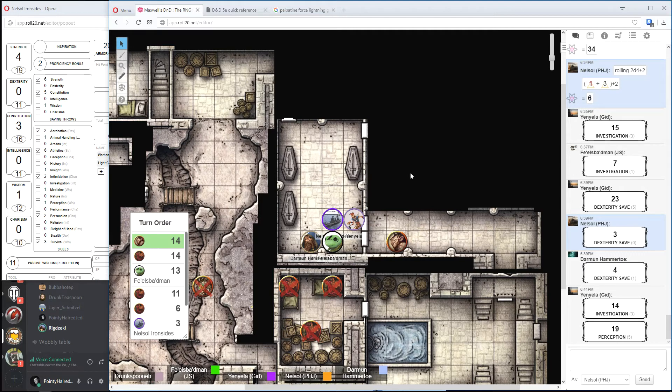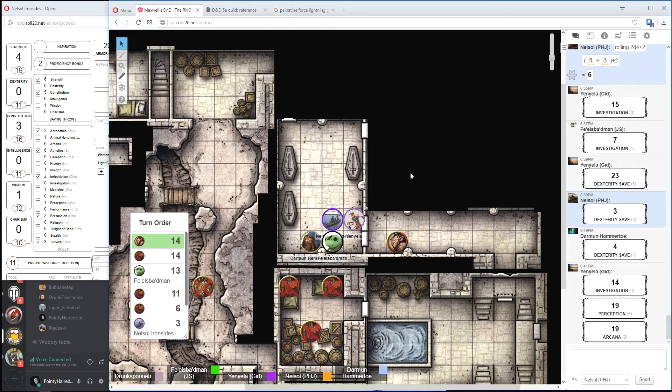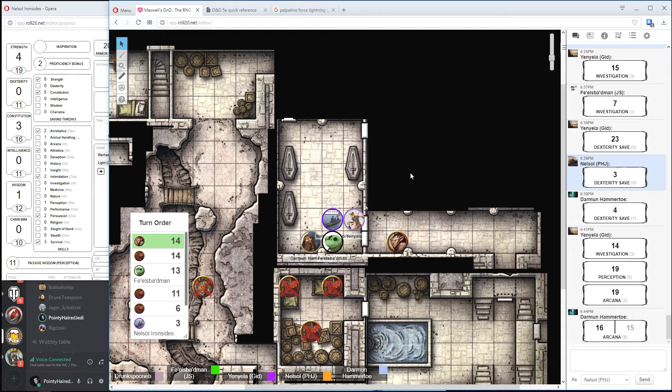I'm rolling this to give advantage to Bubba on his arcana roll. You better roll better than that then! You have advantage on your arcana — you get the feeling that there is some magic kicking about, but you don't know where it's coming from. The skeletons don't seem to notice your presence. Nelsol, do you want to hit one of them in the head with your hammer?